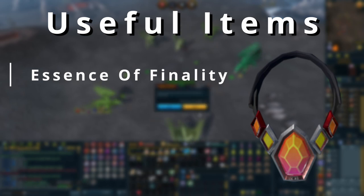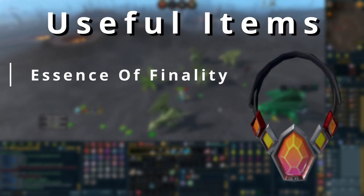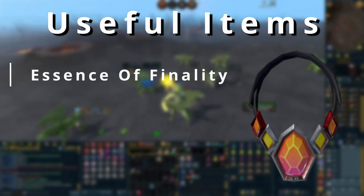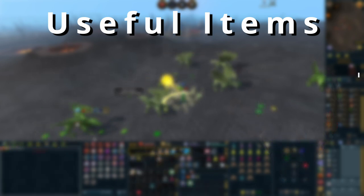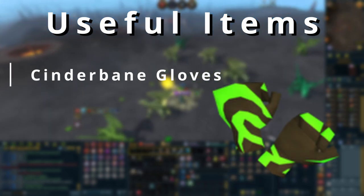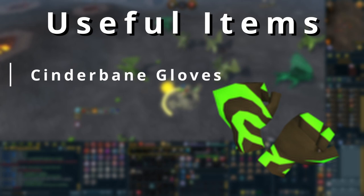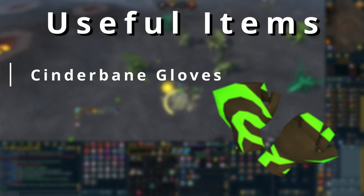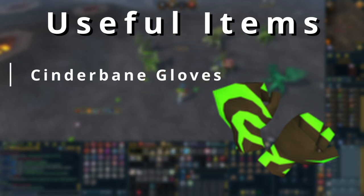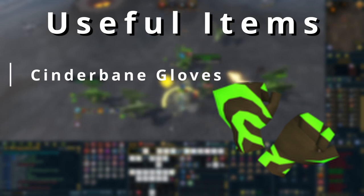The Essence of Finality lets you add a special attack weapon of your combat style into it, and you can then use that special attack with any weapons as long as the combat styles match. It makes getting damage out from older spec weapons absolutely amazing. Cinderbane Gloves are another incredibly useful item - they are best-in-slot gloves for all combat styles as long as poison works on the target you're fighting. You get one pair of gloves usable across all three combat styles, and they have decent stats even when poison doesn't apply.